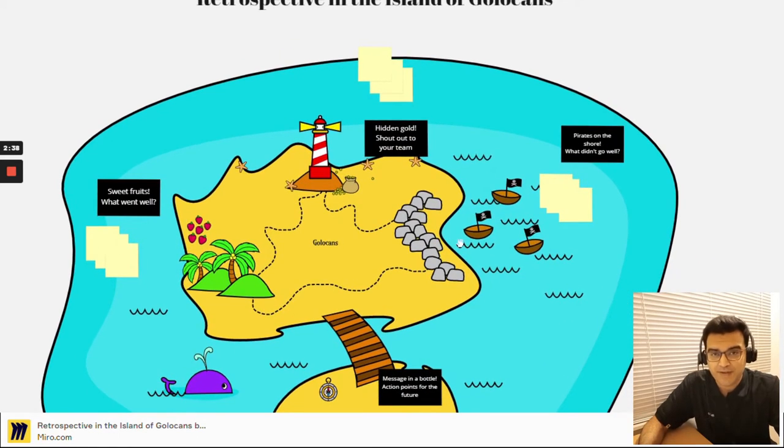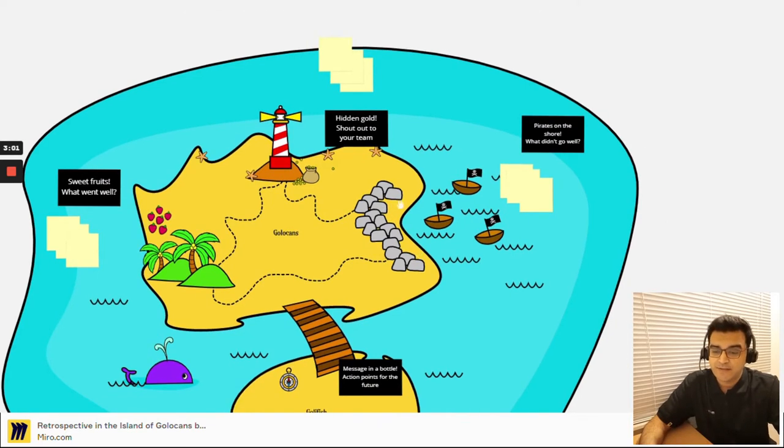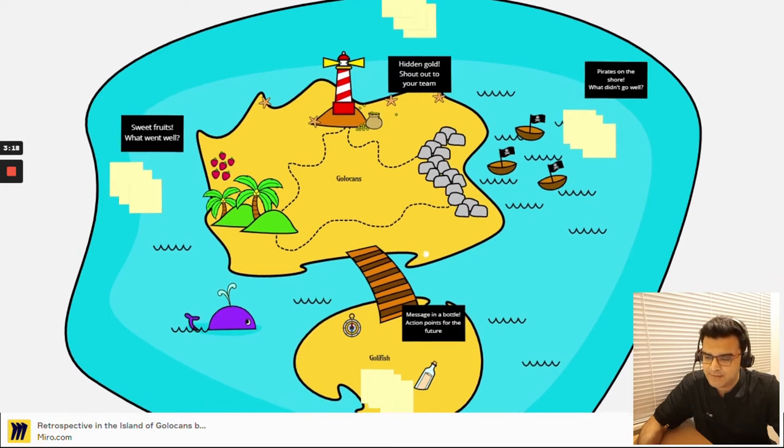On the right, the east coast is notorious for pirates. There are rough seas, so not all of them make it, but some do make it through and have to climb up these very uncomfortable rocks to get to the island. Things are not going well on the east coast — it's a perfect place to capture the things that didn't go well in the previous sprint.